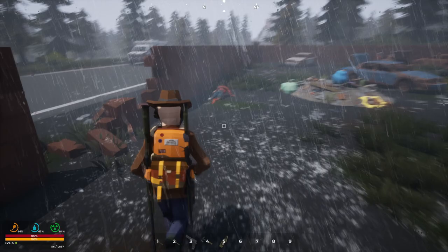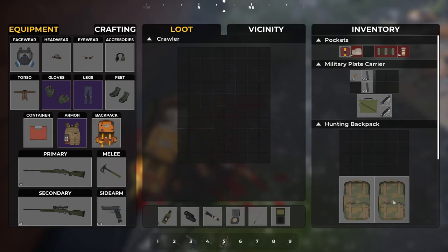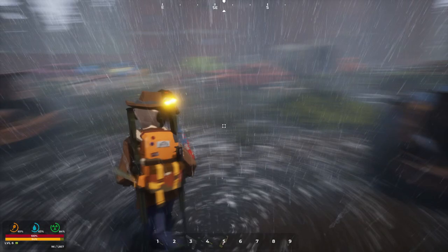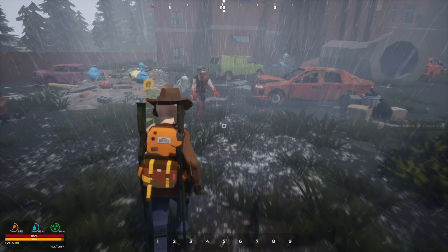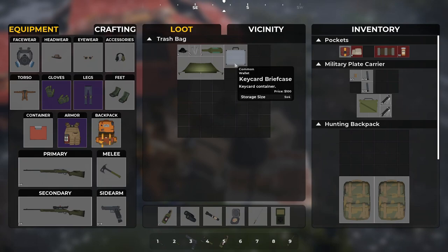Hey guys, how you doing? There were some vehicles back there too on the road — so that's kind of cool, we'll have to check those out and see if I can get either one of those. I can probably get both of them. Dude, look at how much it's been raining like crazy! Oh, I got another key card — I guess I could hold on to it, they do come in handy later on. I could hold on to a tent.